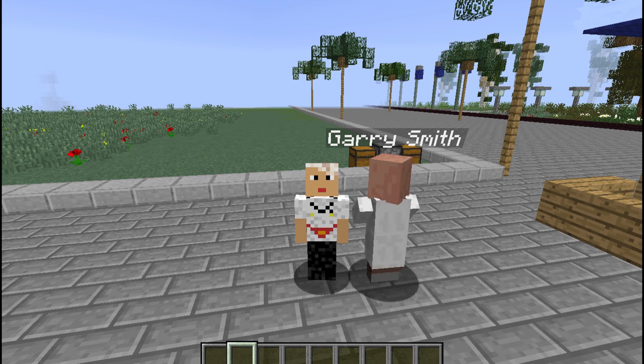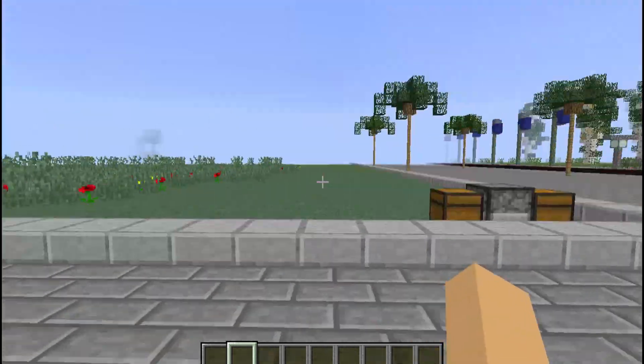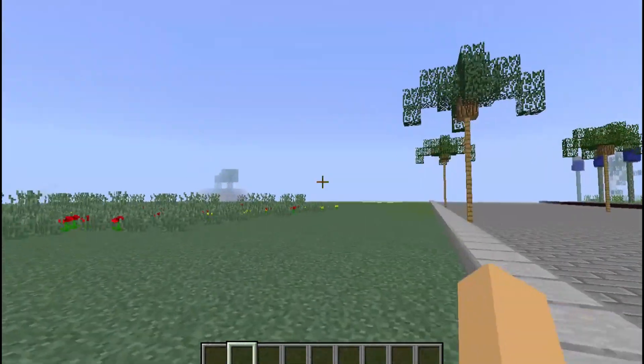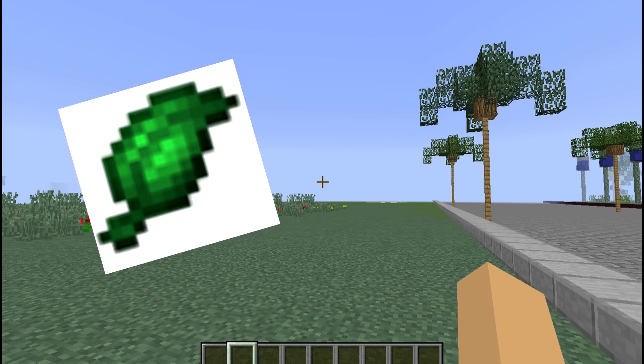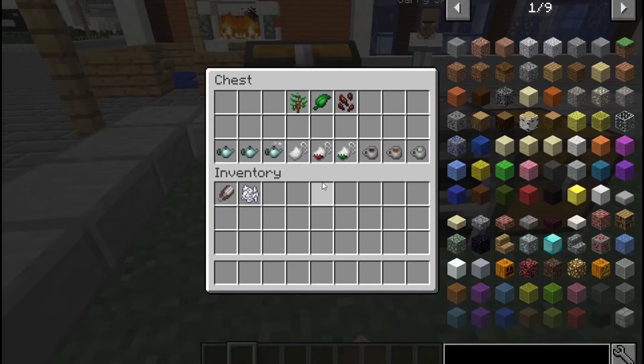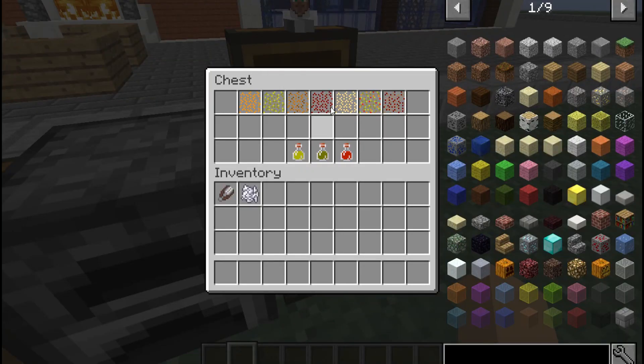Alright guys, welcome to another Minecraft video. We are going to take a look at two Minecraft mods today. Those two mods are the Simplity and the VeggieWay. This set contains all the things in the Simplity mod, and this one contains everything from the VeggieWay mod.